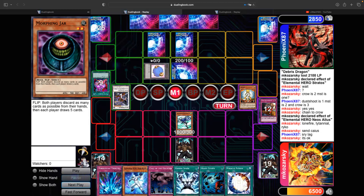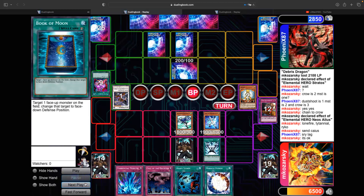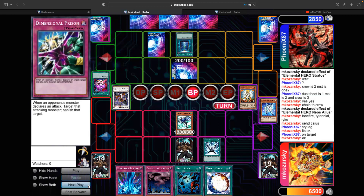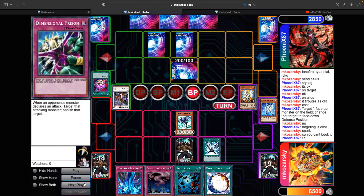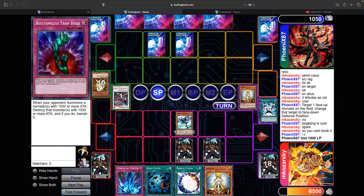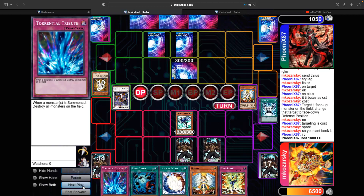I summon Alias and I want to test his back rows — which are Aversus and Book of Moon. I summon Alias, attack into the token, and then shotgun Spark on the Ryko after attacking — in case he had a De-Prison I'd get even more of a plus. He thought he could Book of Moon the Alias in response, but that's cost so he can't. The Ryko dies. I gave him the Book back just to play friendly even though it's ranked, and continue as if I didn't know he had it. I'm at 6500; he's at 1050.